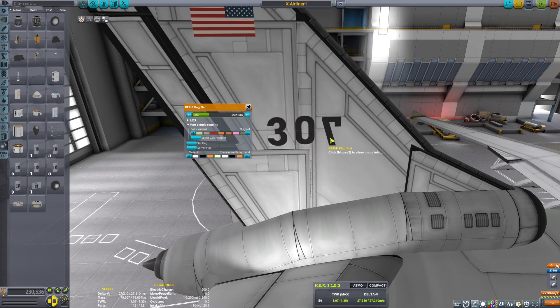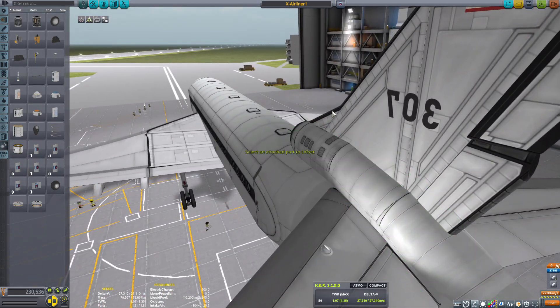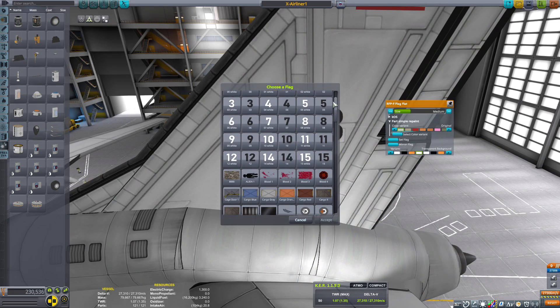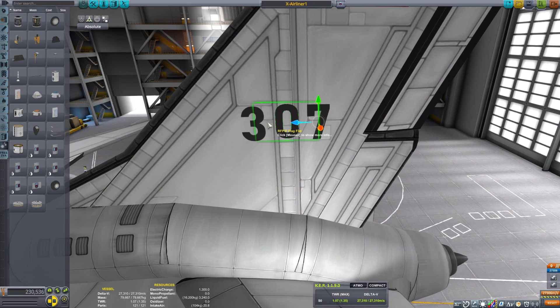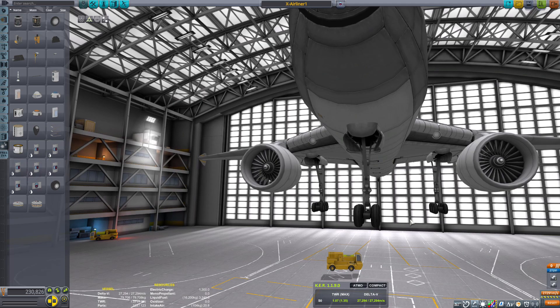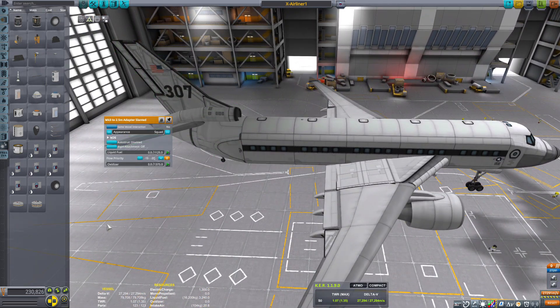Not only did I give the wings a tilt upwards, but also a dihedral design. The cool thing about this is it has made the aircraft so lofty that you don't have to pull the nose up in order to leave the runway. As soon as your speed starts building up, you literally start lifting off — a very smooth ascension.